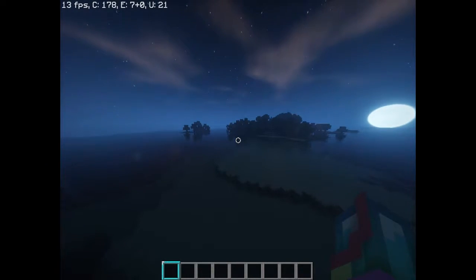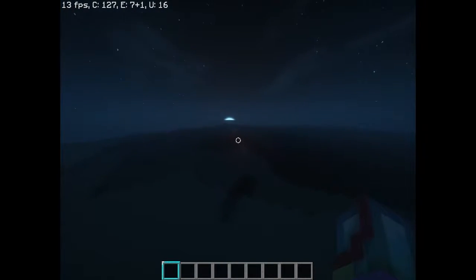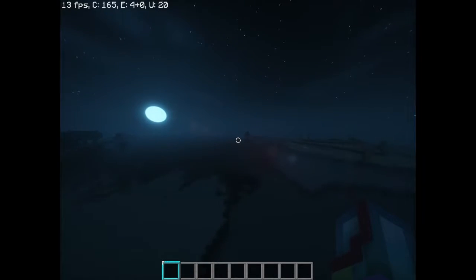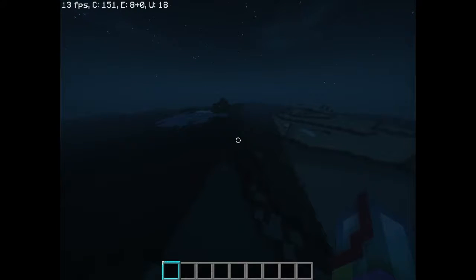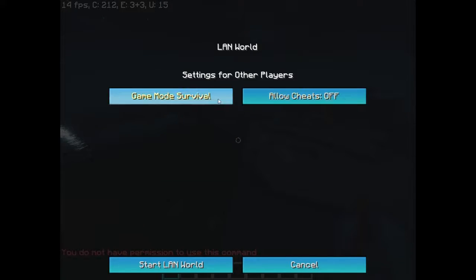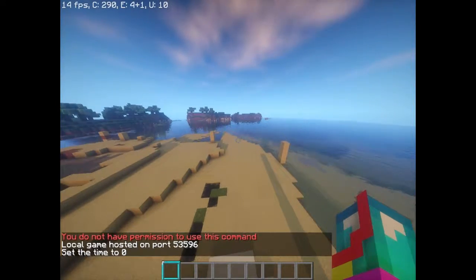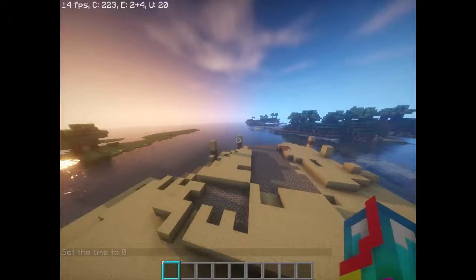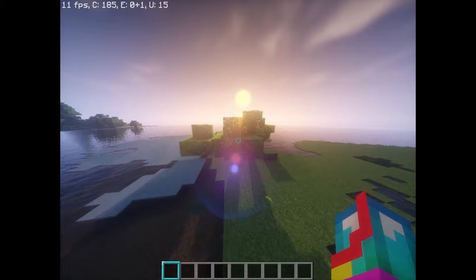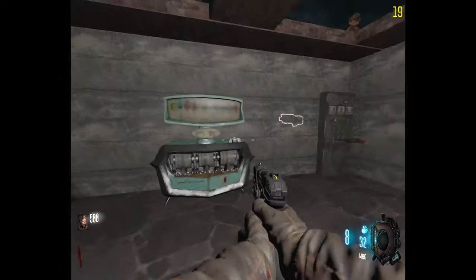This is my science fair project showing why graphics cards are important and why you should get a better one. I'm on my low-end graphics card, the GT 710. The number up here shows how fast the game is running. When that number is low, like it is now, it's really stuttery and hard to do anything. This is with extreme shaders though, so let's test it.